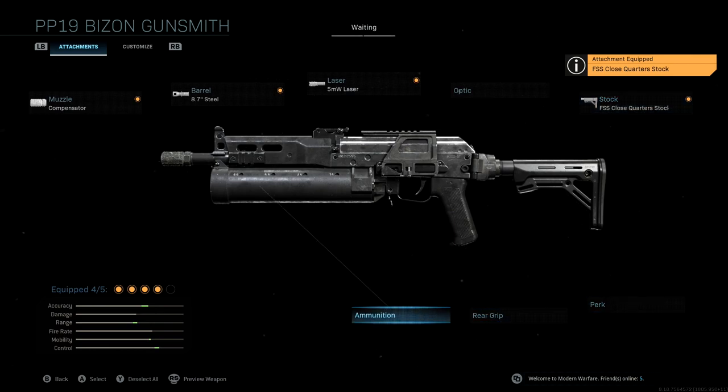We're not running any extra ammunition. In the original blueprint they run the 84 round mags, and I don't think that's necessary. You only lose a little bit of mobility and control, but you also lose more aim down sight speed. I think there's plenty of ammo in the PP19 to suffice, so you really shouldn't have any issues running out of ammo. We're going to skip that.